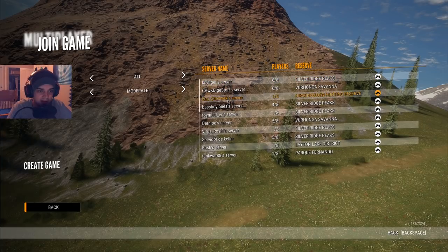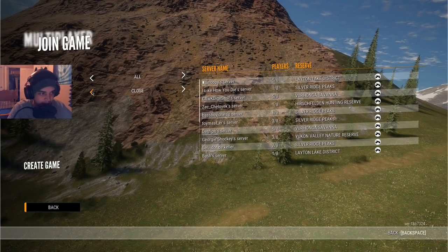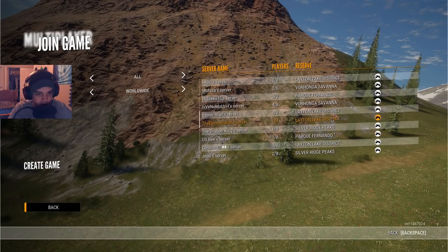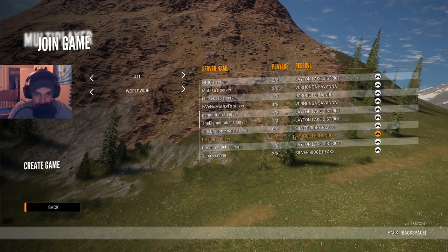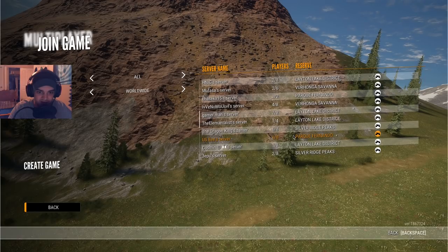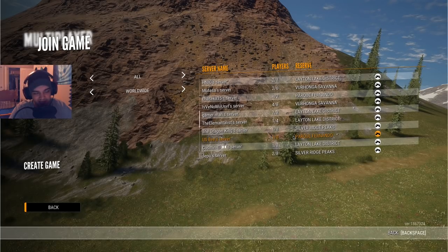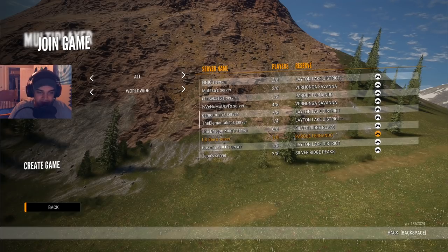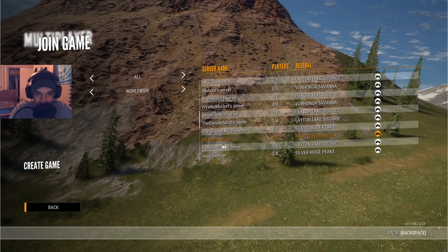Basically what I've been doing in the past three live streams is I've been keeping it on all reserves, then putting it to worldwide, and just scrolling down finding a server that's one of eight and joining it regardless of what map it's on. In this case Parquet Fernando is one I would have clicked on, and it's been yielding some pretty cool stuff — we got a diamond gray mountain lion and a diamond jackal from a multiplayer server doing this exact thing.